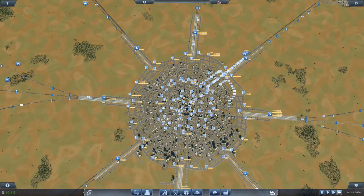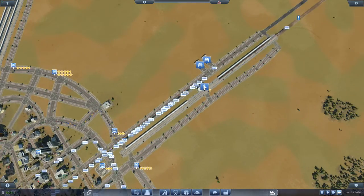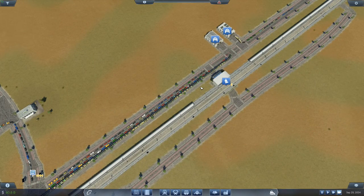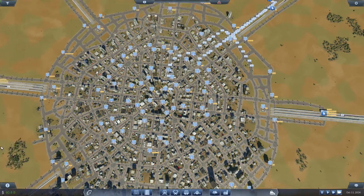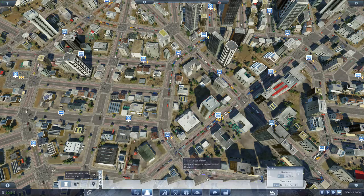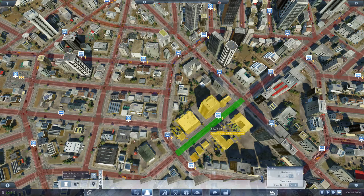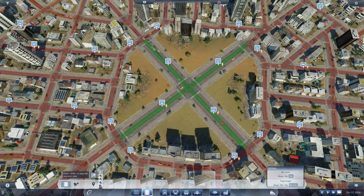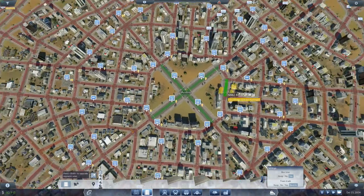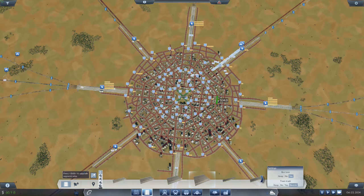Right now we're just looking at some time-lapse video footage of me reconstituting the roads in the city here. It's basically making the city have less issues with traffic, and this is how I chose to do it. I wanted to put some extra-large roads in, so in order to do that you really end up tearing down your whole city.